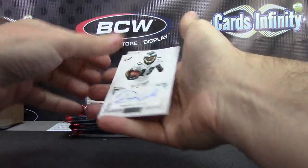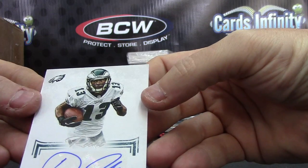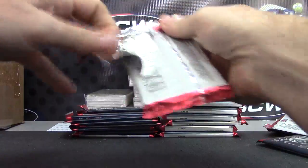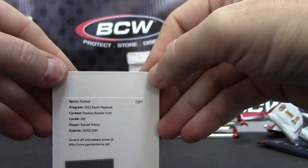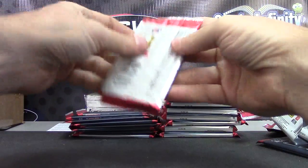Next up, number 149, Damaris Johnson. Damaris Johnson, alright. Booklet Gold — Russell Wilson. That's a nice one. Gold booklet autograph of Russell Wilson.